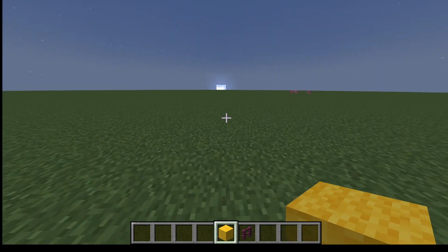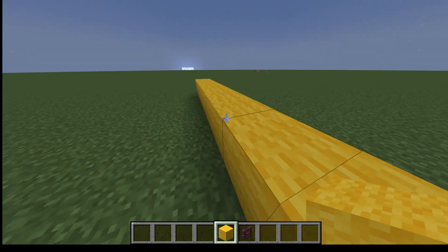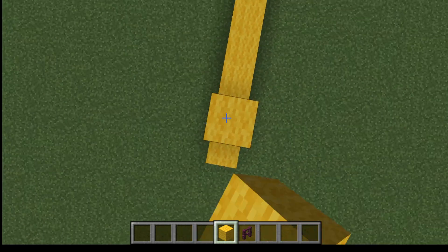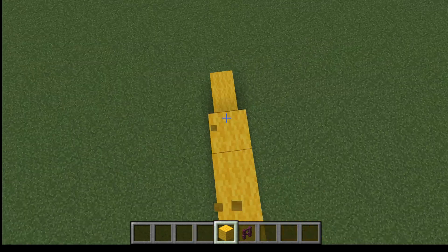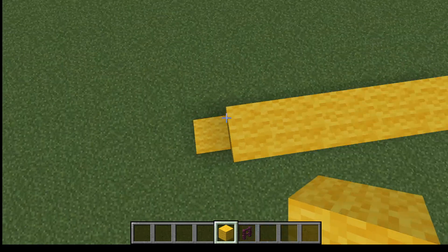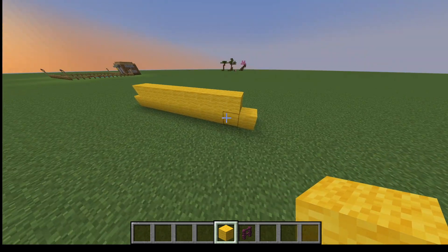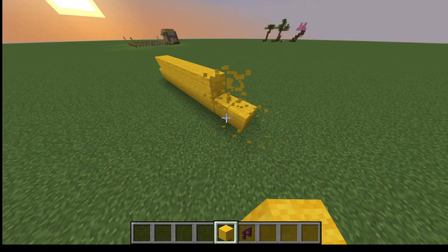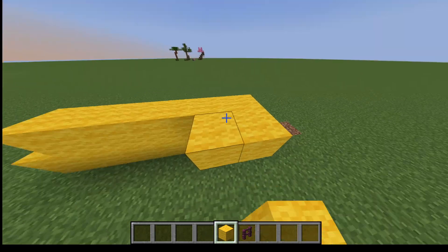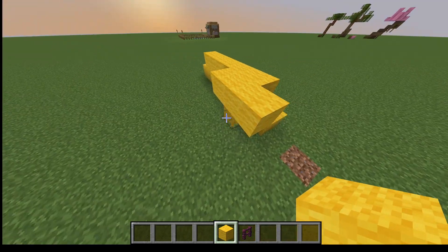You would place however big you want your tent. I'm going to make it a giant tent — actually I'm going to make mine a bit smaller. Then one over from the end you'll go up one, and then go over and just leave it there. Don't go any farther.